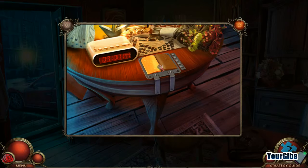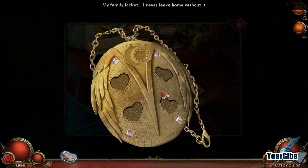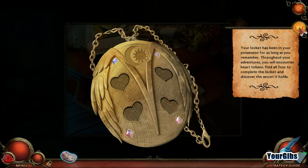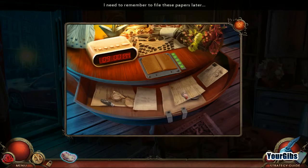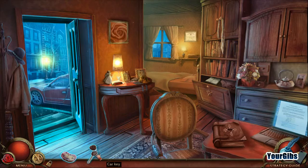Oh, I see. Nice - 9pm. My family locket. I never leave home without it. Your locket has been in your possession for as long as you can remember. Throughout your adventures you will encounter heart tokens. Find all four to complete the locket and discover the secret it holds. What else do we have? I need to remember to file these papers later. Car keys.